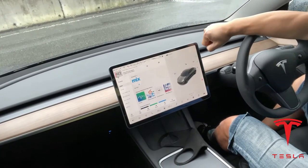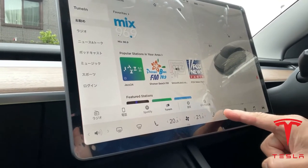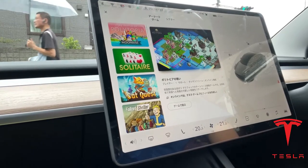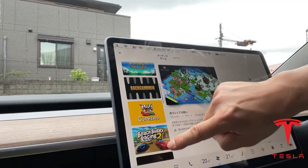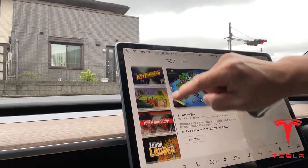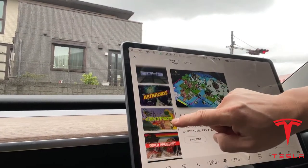You can also play games here — but only when you stop. So this is how to play games. You're going to select this arrow in a box and then select this icon. It says 'Otanashimi,' which means fun. And here it lists a whole bunch of games that you can play. Just use your finger to swipe up or down. Elon Musk, you are a genius. Look at that — Asteroids!